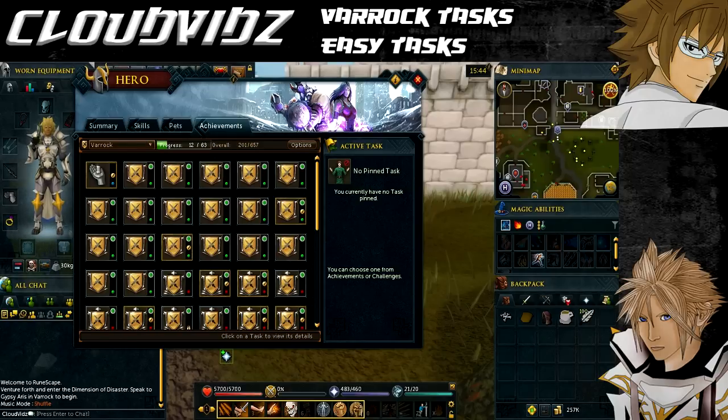Before we start with this guide I'm just going to go through the requirements and items needed to complete all of the tasks in the easy set. You need the following requirements: you must have completed the Dig Site quest, and you also need level 13 agility, level 8 crafting, level 20 fishing, and level 15 mining.